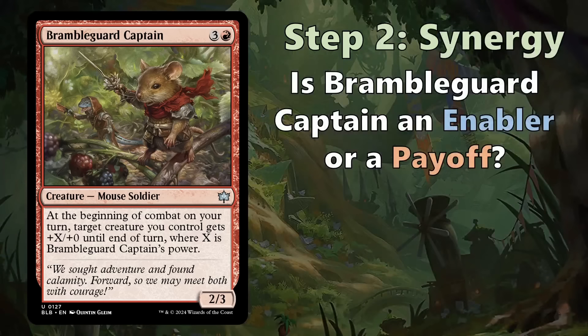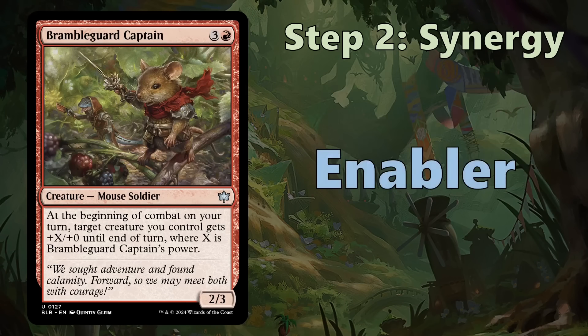Moving on to step two of the evaluation process: synergy. The first question we ask is whether Bramble Guard Captain is an enabler or a payoff. An enabler sets up your other cards and makes them better; a payoff is a card that gets better because of your other cards. It's pretty clear that Bramble Guard Captain is an enabler — its ability triggers and buffs your other creatures, targeting them rather than being fueled by them.